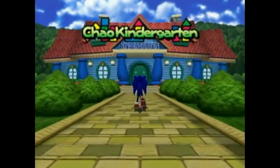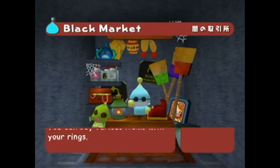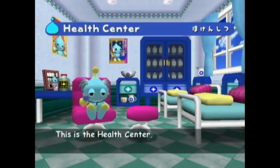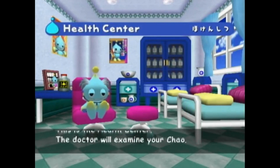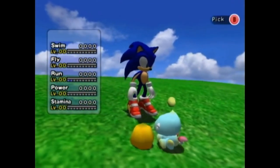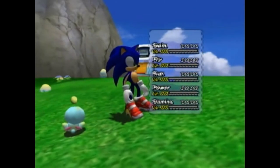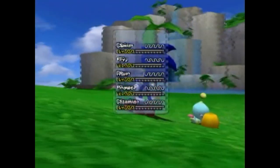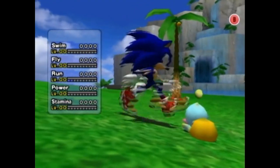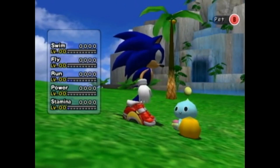You can also go to the Chao kindergarten from the lobby and buy fruit from the black market. By going to the doctor, you can even find out your Chao's favorite fruit. When you feed them, you'll see this little minigame pop up. This minigame is labeled swim, fly, run, power, and stamina. The stamina stat starts to raise while the Chao is eating. The others refer to the Chao's abilities.